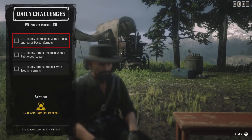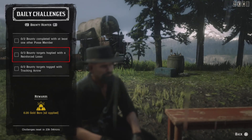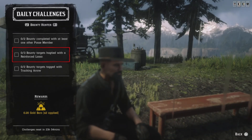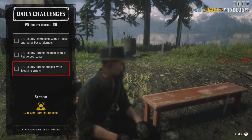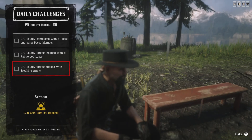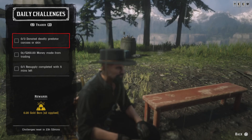For the roles: you need two bounties completed with at least one posse member — go ahead and do two bounties with a posse member. For three bonus targets hogtied with a reinforced lasso, make sure you have your reinforced lasso and hogtie three bounties. For two bounty targets tagged with a tracking arrow, get the tracking arrow pamphlet from the Fence — you can shoot the same bounty in the legs and you'll get that challenge as well.